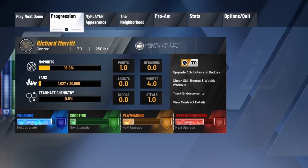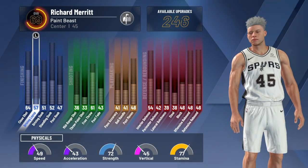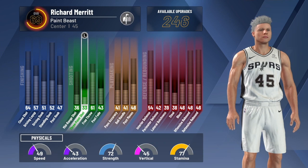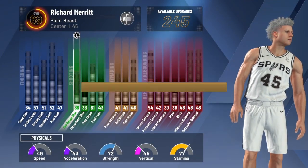What's up everybody, it's Rich, and today I'm going to show you how to fix the glitch where you cannot upgrade your player. When you get a progression and press up, it says 'calculating upgrade cost, please try again in a few moments.' If you try again in a few moments, I'm going to show y'all that you can spam it and it will never work.